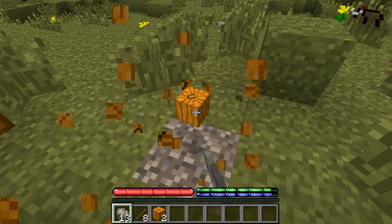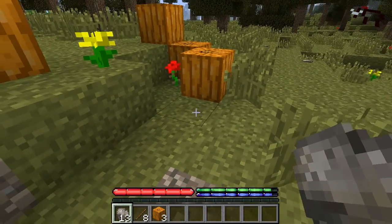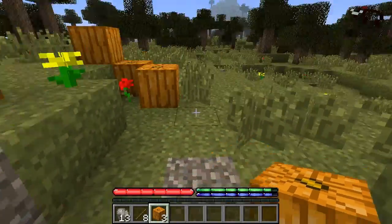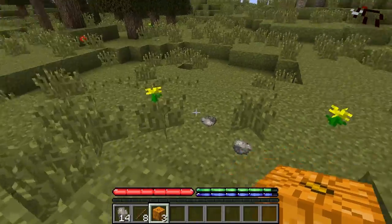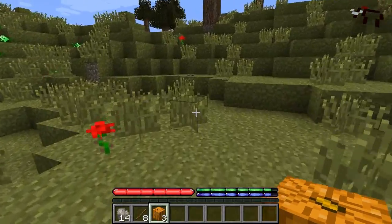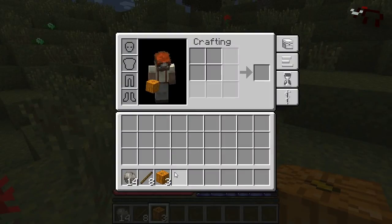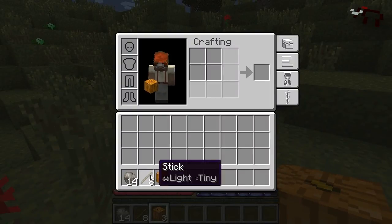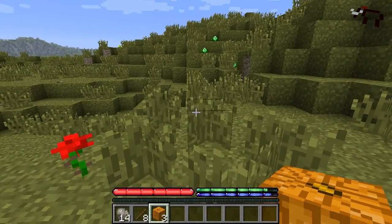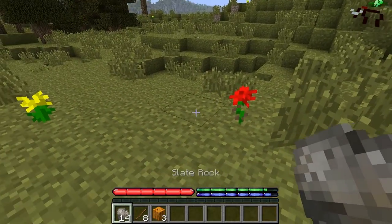Pumpkins are useful in that they are a block that won't fall down. In TerraformaCraft, dirt and cobblestone both fall down - they're affected by gravity - but pumpkins are not affected by gravity. You can also craft them into jack-o'-lanterns for a light source, so that's good too.